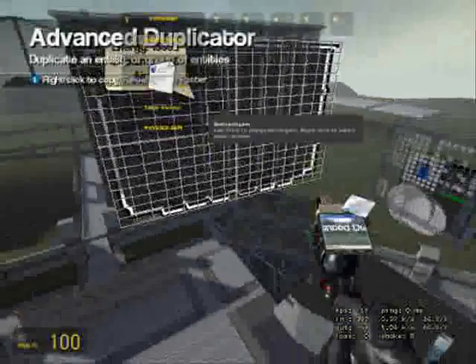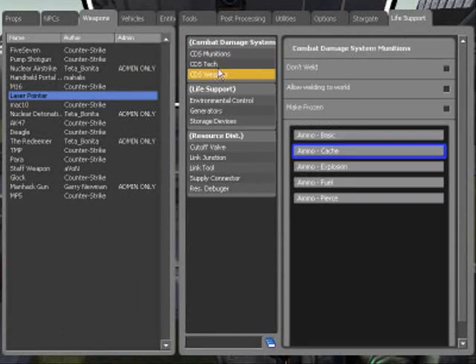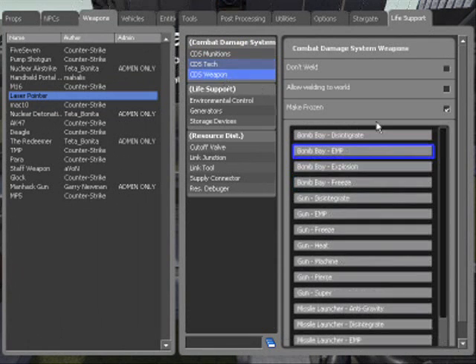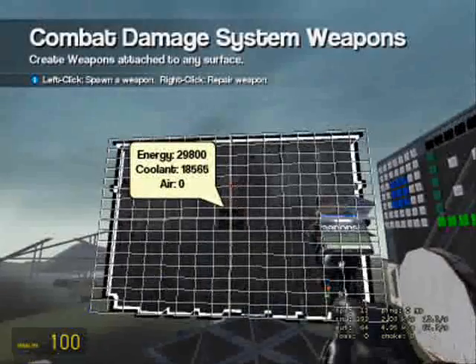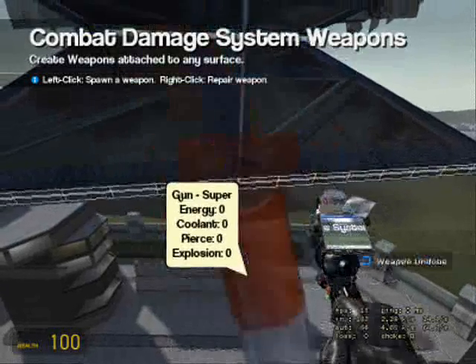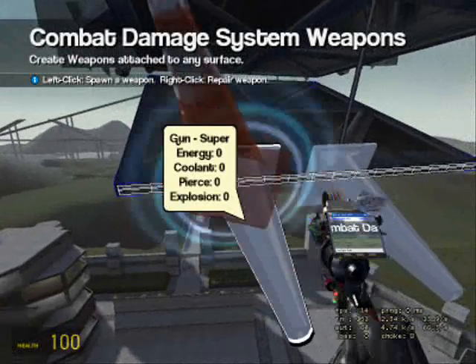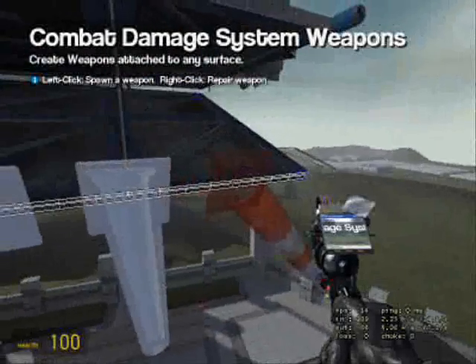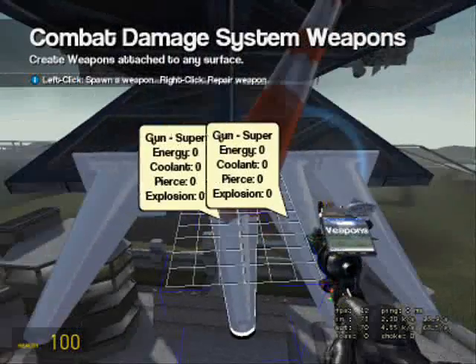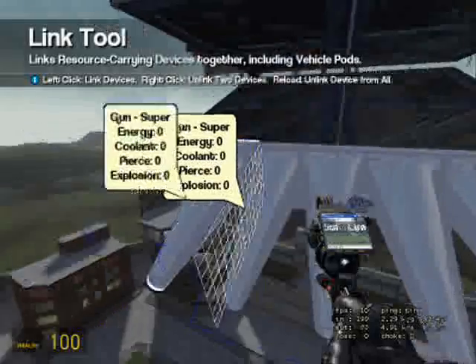Okay I'm back, and now we just need to add the CDS weapons. I'm just going to go for a super gun — I'll have a few of them. Place that there, there, there, there, and there. We want this to be very powerful so link them.